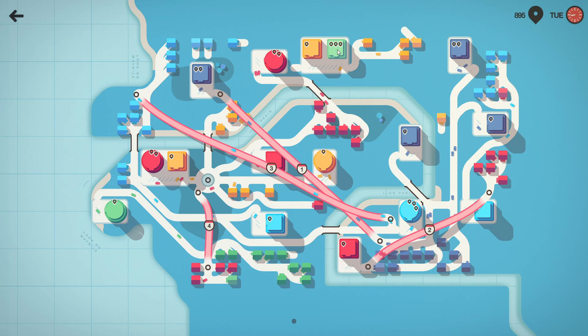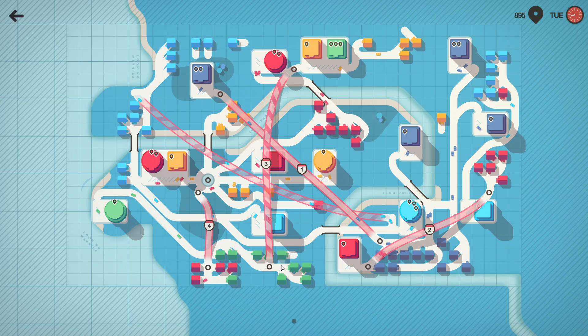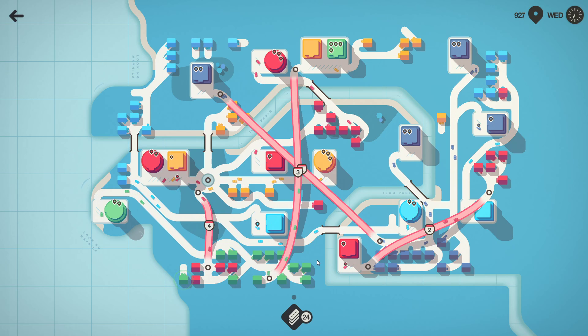I didn't even notice this guy come up — what are we going to do with him? Is there any of these that was just a luxury at this point? I think the answer is yes — it's this guy. So let's just connect him there and we'll let the green guys go take care of that guy at the top.